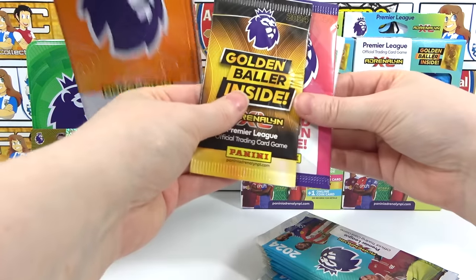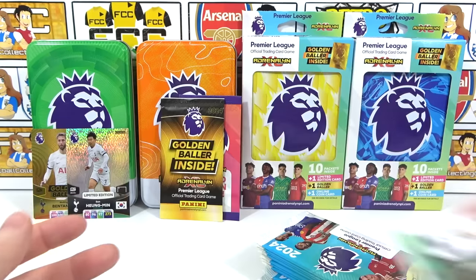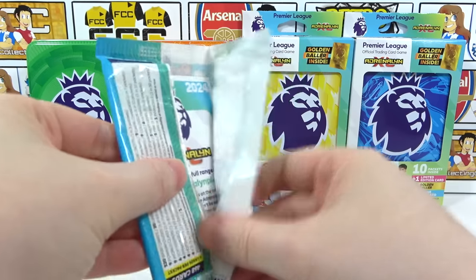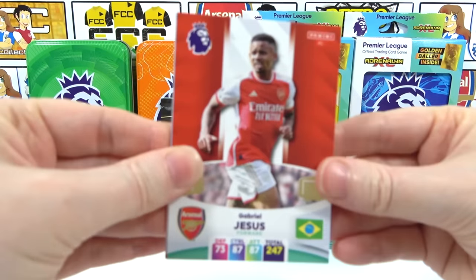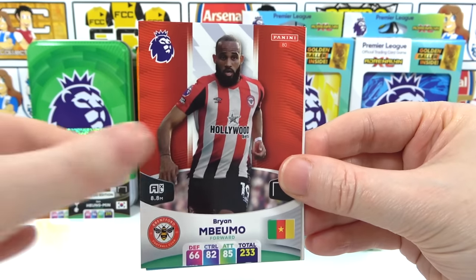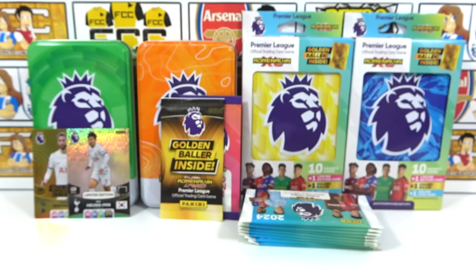First pack of the orange tin: Jay Zeus, some base and silvers, Murphy, Ødegaard, and Brennan — two inserts. Oh no, just a one-insert pack — orange tin, this is a bad start. There's a Brentford match card. We've still got nine packs left though — I hope we get a signature as well.